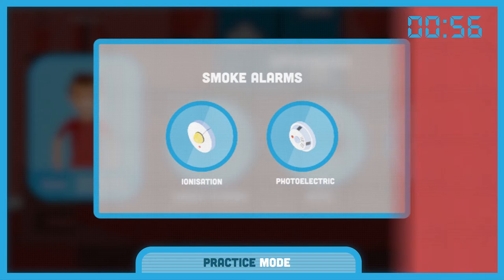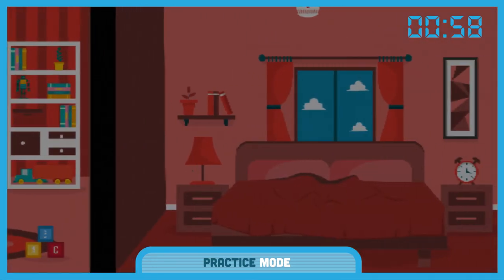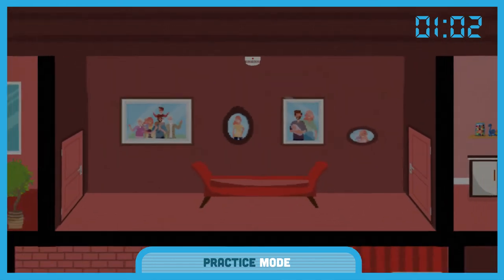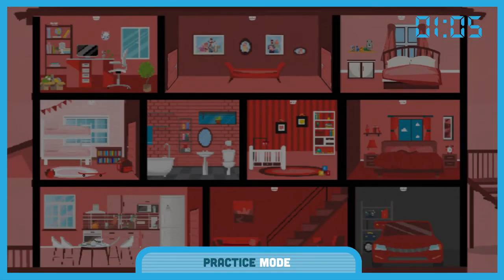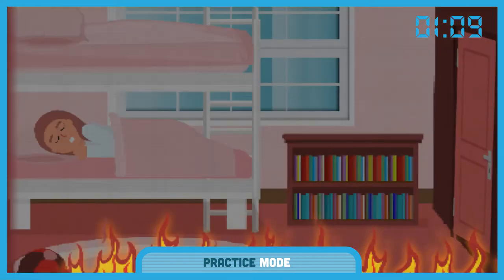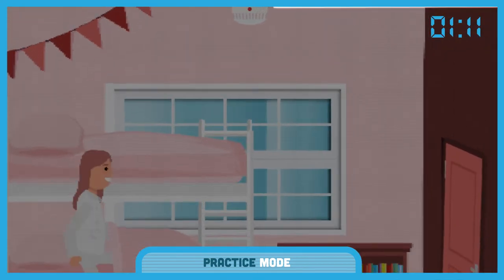Buy photoelectric smoke alarms. For your best chance, place them in every bedroom and connecting hallways on all levels. And if you're buying more than one, make them the interconnected type, so when a fire triggers one alarm, they all go off as well.